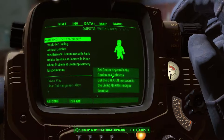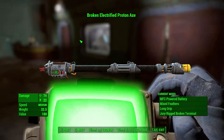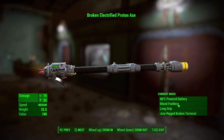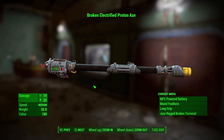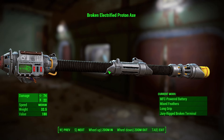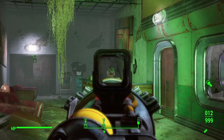Let's take a look at that in our inventory real quick. We can't actually modify it until we find a workbench somewhere — oh hello, I already see lobotomites. Broken electrified proton axe — neat. It's got like a little jerry-rig terminal, which I assume is where you put in modifications. Wow, also pretty powerful. I never play with melee weapons, but it looks pretty good damage-wise.